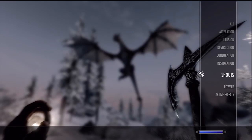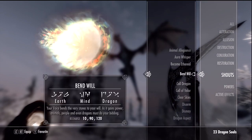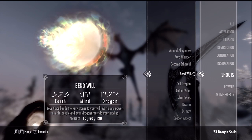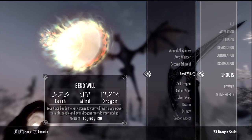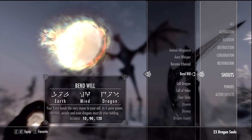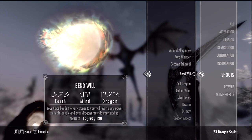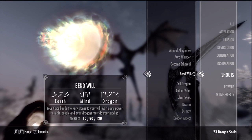What is going on everyone, my name is Eskimo and today I'm going to be showing you guys dragon riding. Before you ever ride a dragon, what you'll need is the Bend Will shout. You get that through the main campaign quest of Dragonborn - you need the third one, which is fully upgraded to do this, and you get that towards the end of the main quest line.